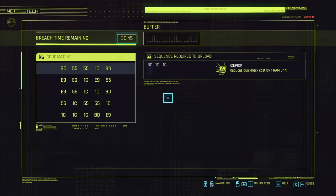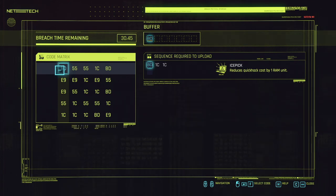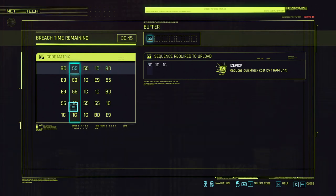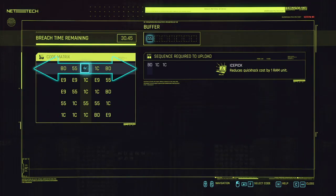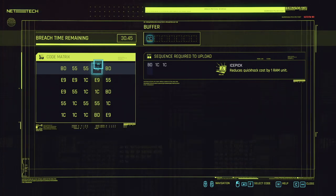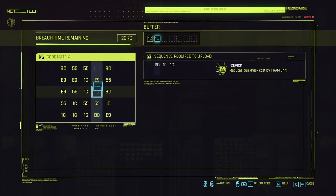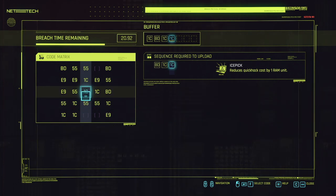Once you understand the Breach Protocol minigame, it can be a lot of fun and give you great rewards. Starting with the top row, the number-letter combination you choose determines which column you have access to next, followed by the next row, then the next column, etc. You can move left or right in each row and up or down in each column, but you are locked to that particular row or column during that move. As long as you complete the sequence in order within the buffer slots you have, you will successfully upload that daemon to the access point and receive the corresponding rewards.